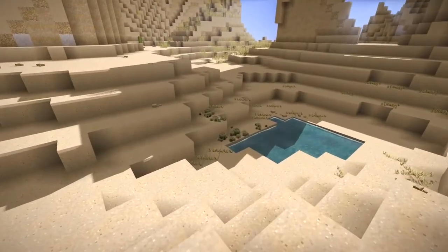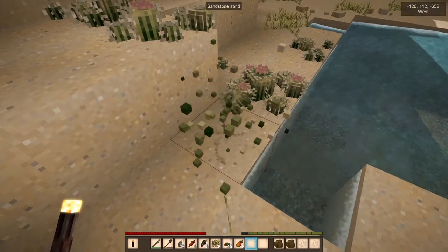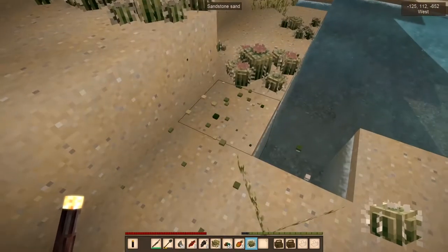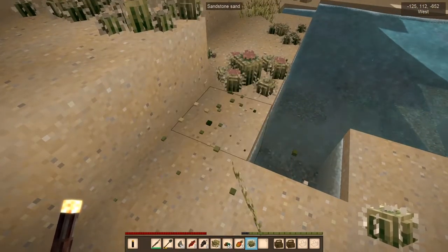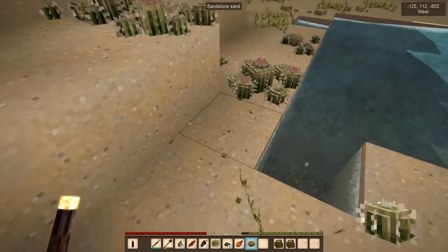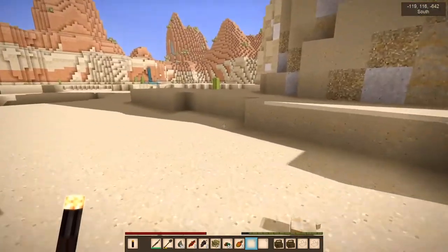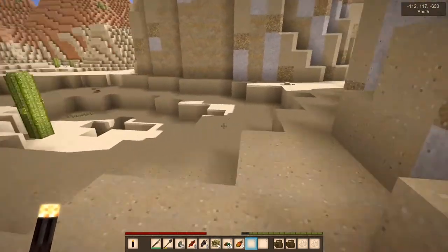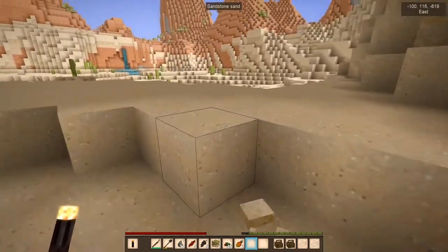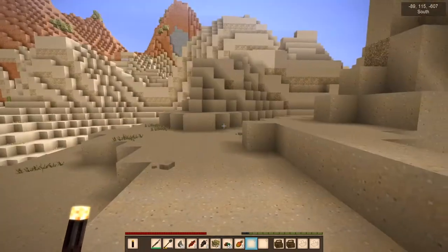Barrel cactus — you are new. Can I eat you? I cannot. You're pointy. Press H... tamed by breaking cactus. Completely useless as far as I can tell. It's pretty. There's some more halite — I'm not even gonna think about it. It's wonderful that halite is so plentiful and bountiful. And when we decide to start pickling, we're just gonna be able to pickle like crazy. That's wonderful. I'm not mad at all.